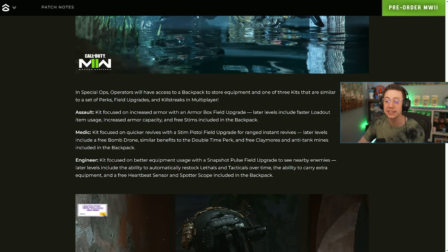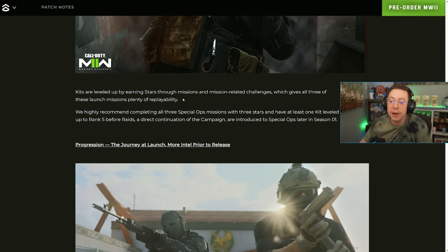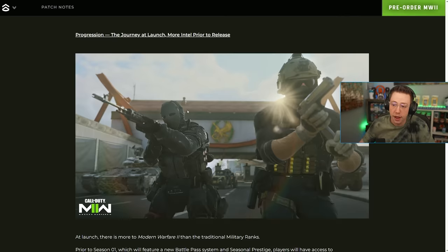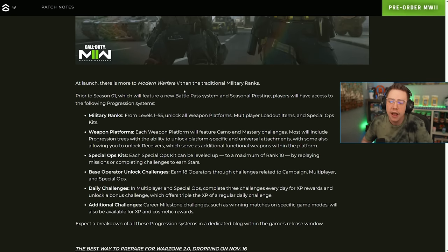In spec ops, operators will have full access to a backpack to store equipment and one of three kits — similar to perks, field upgrades, and streaks in multiplayer. The three kits are Assault, Medic, and Engineer, so you can tailor that to your gameplay style. Kits are leveled up by earning stars through missions and mission-related challenges, which gives all launch missions plenty of replayability.